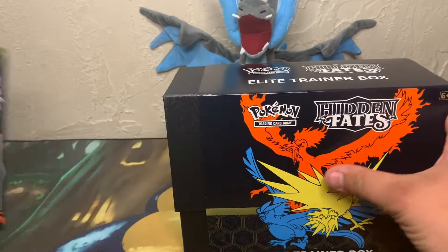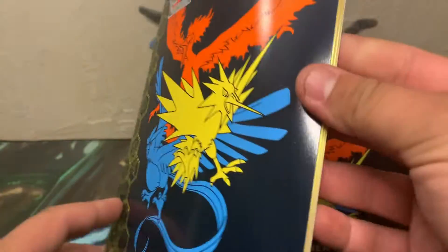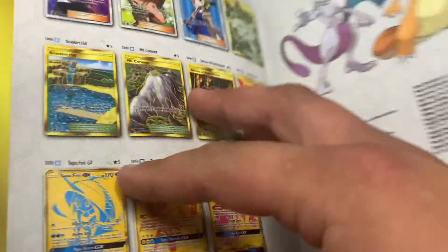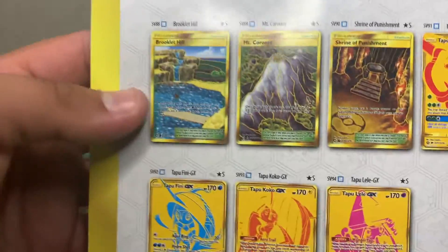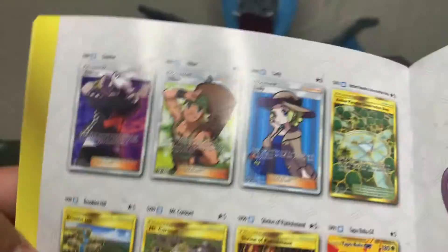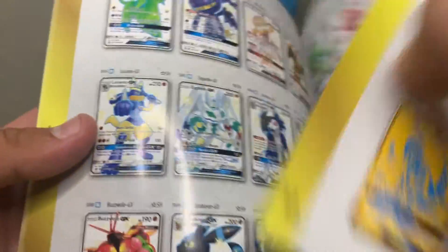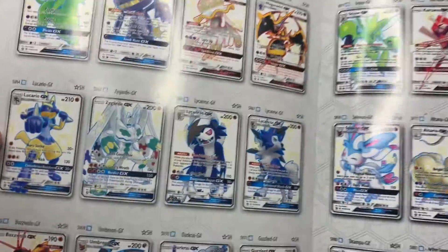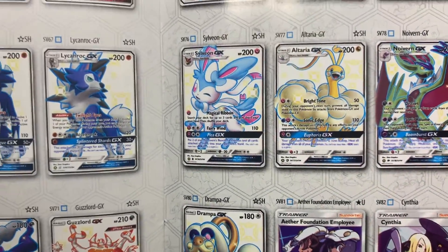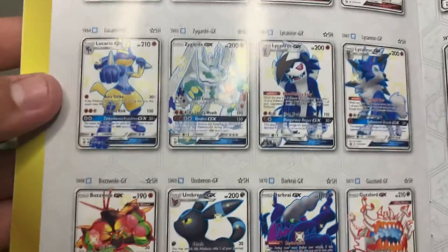We got it opened and we're going to check out the book first, because we have not been able to see a catalog of Hidden Fates yet. So we're going to go to the back and see the good stuff. These are the golden cards — some cool ones right here, some trainers, a lot of trainers. You got Gardevoir, Silvally. Lucario, one of the bear's favorites.